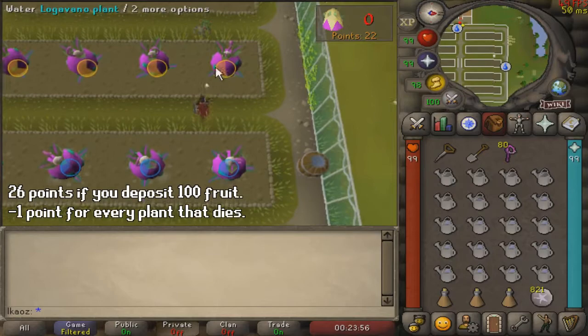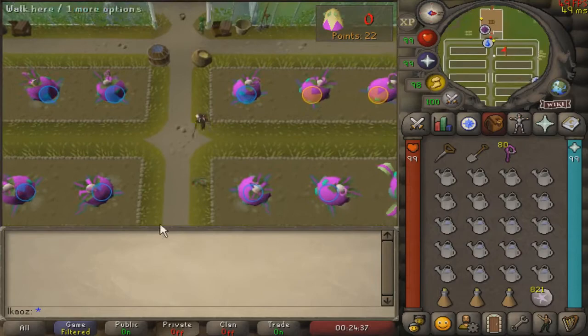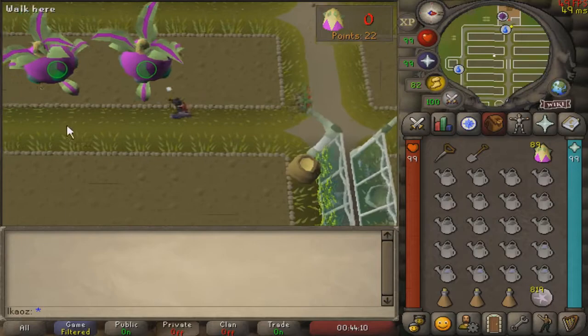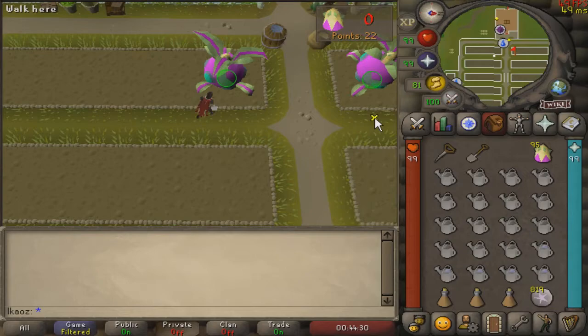Here's how the point system works. If none of your seeds die and you deposit all 100 fruit, you will get 26 points. For every fruit that you don't gather, you will lose 1 point. With some quick maths, if 26 plants die, you will get 0 points, but you will still get your experience. I would personally reset the run if more than 5 plants die, but if you're new to this, just focus on learning the pattern until you are able to collect all 100 fruit. It's super easy and you will pick it up after a few minutes. Remember that the more efficient you become, the more patches you will be able to use, so you can adjust the pattern according to your speed.